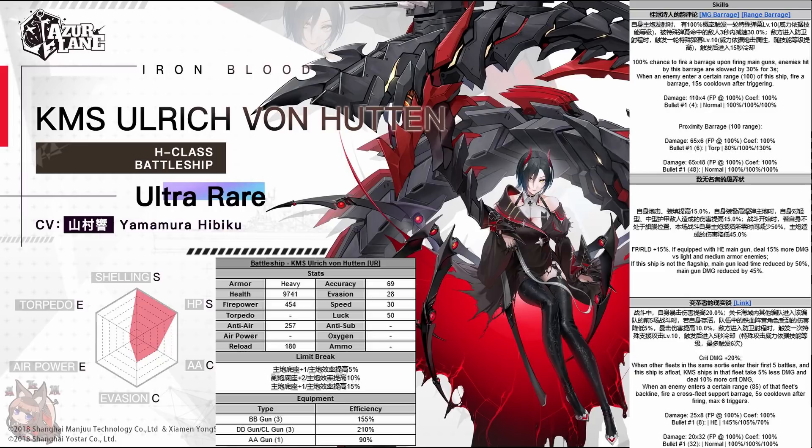For the final skill - and what's a UR without a cross-fleet barrage - she first gets plus 20% crit damage permanently. When other fleets in the same sortie enter their first five battles, KMS ships in the other fleet take 5% less damage and deal 10% more crit damage, as long as this ship is afloat. It only affects KMS, so for KMS stands this is going to really help for mono KMS fleets trying to do World 14, World 13, and Operation Siren. The cross-fleet buff is kind of nice for KMS stands, but it's not something anyone else is really going to play around too much.